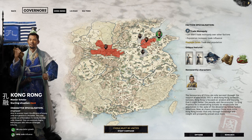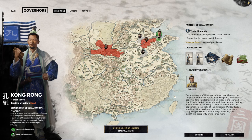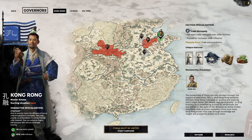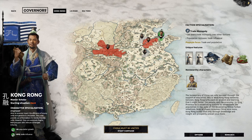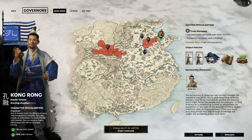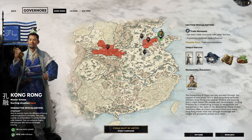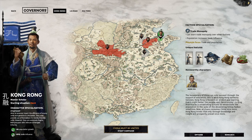Hello everyone, this is Serious Trivia, welcome back to another one of our early game playbook videos. This guide will be covering Kong Rong — he's one of our other governors. So far we have covered Ma Teng, so today we're going to do Kong Rong. Kong Rong is our master scholar; his starting situation in the game is labeled as hard, and his character specialization is a strategist, so he's going to be our weak character that has a lot of range units.